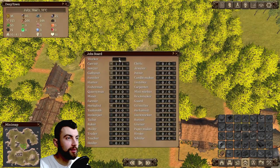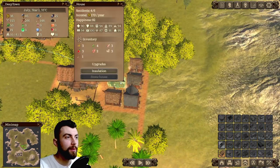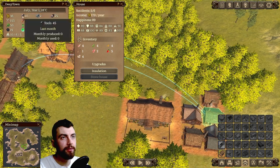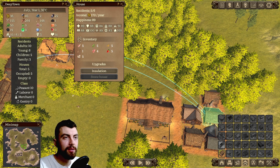It looks like we don't have a lot of workers, and I don't know how you get new people to come into your town. This panel lets you check all the resources and get an overview of the population. Population is composed of adults, young, and children, and you can see how many families you have. When children grow up they become young, when young grow up they become adults, and adults are your workforce.